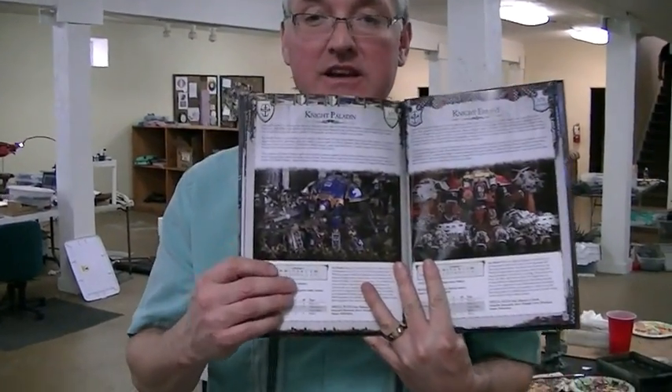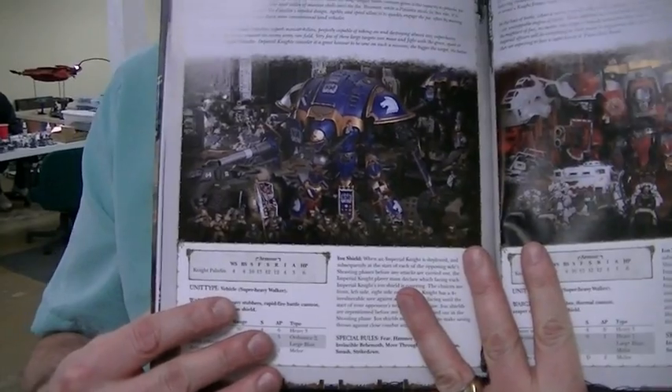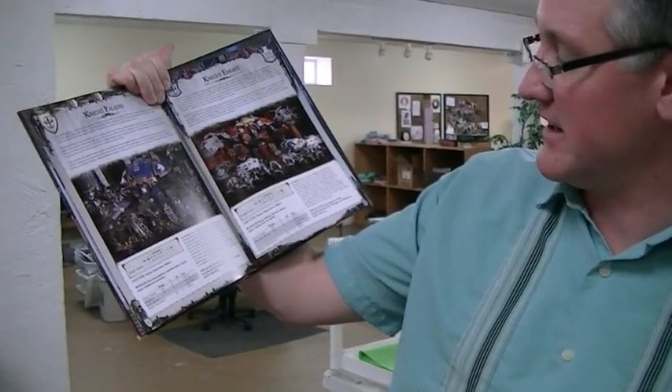I've read just a little bit of background and it looks really neat. But there are in the book only two army list entries and they do not have options. There's the Knight Paladin and the Knight Errant. The Knight Paladin has a rapid-fire battle cannon that shoots twice. The Knight Errant has a thermal cannon, heavy one, large blast, and melta 9-1. Awesome.